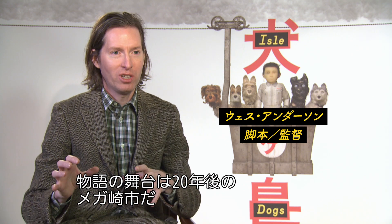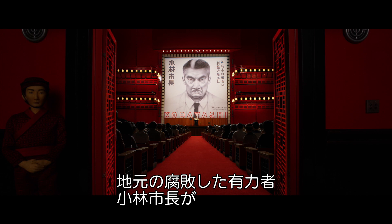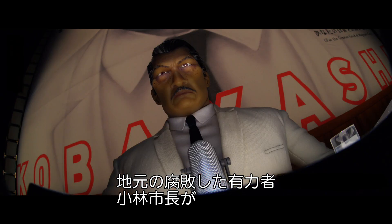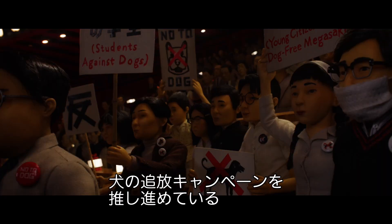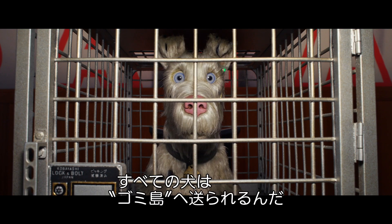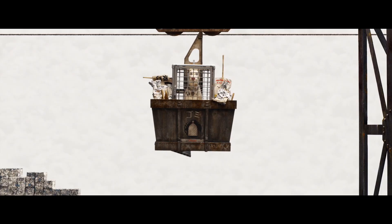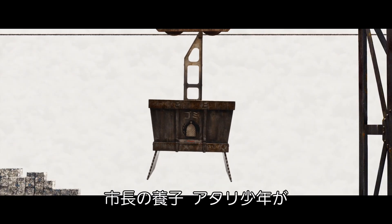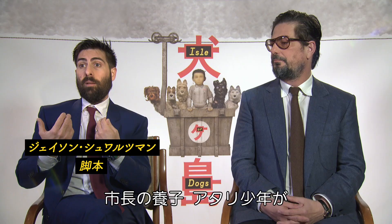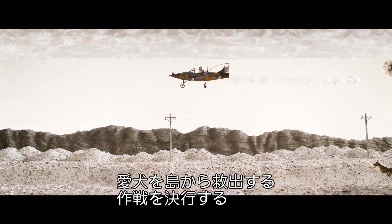The setting is the city of Megasaki, 20 years in the future. Kobayashi, a corrupt and powerful mayor of the city, has launched a campaign to exile the dogs of the city, and the dogs have all been sent to this garbage dump trash island. The ward of the mayor, a young boy named Atari, goes on a rescue operation to retrieve his dog from the island.